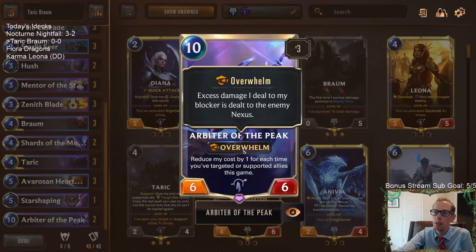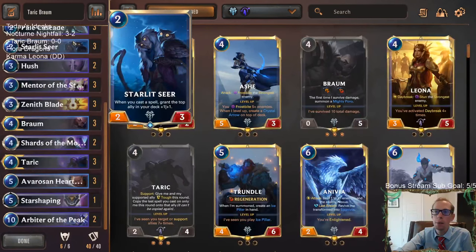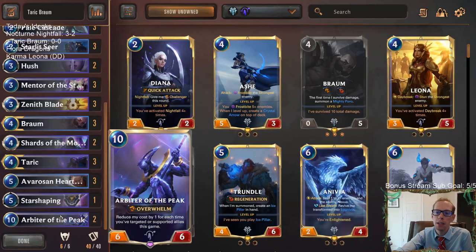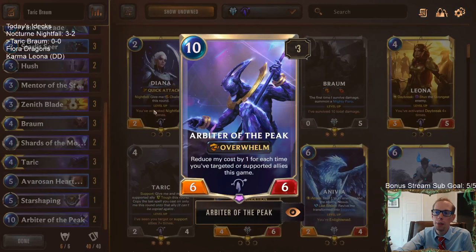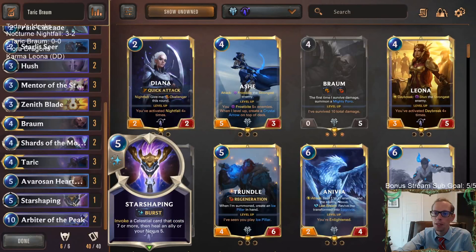Arbiter of the Peak has Overwhelm, which is great. If we can get Starlet Seer to buff it — maybe plus five, plus five — the Arbiter might only cost like two mana, and then we have a two-mana 11/11 with Overwhelm. That's what we're trying to set up.